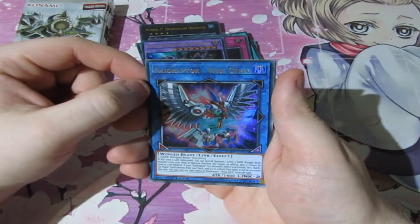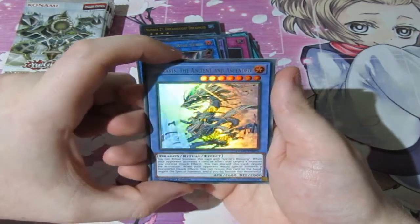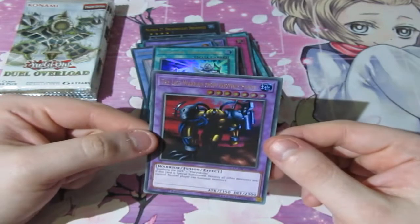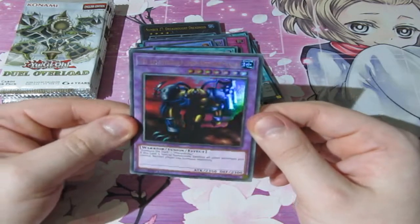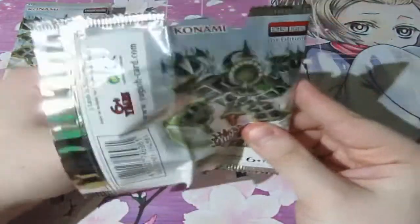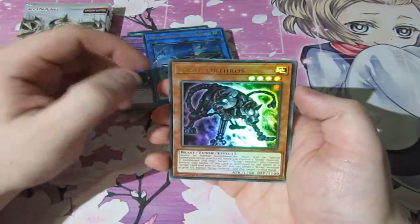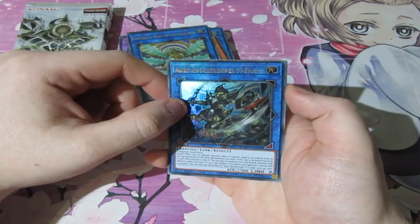We've got Raid Raptor Wise Strix — nice. We've got the Ascended of Thunder — good card. Synchro Transcend. And a classic card — The Last Warrior from Another Planet. This came out way back in like 2002, it's a classic card, it's great to have a reprint of it. Absolutely 100% badass. Now sadly some of these cards are a tiny bit warped, but don't worry — you can use a heavy book to flatten them. We've got Scrap Orthrus, Bird of Paradise Lost, and Alien Shock Trooper M-Frame.